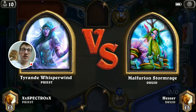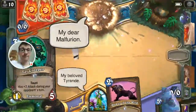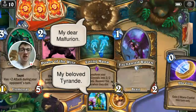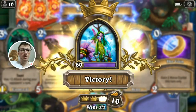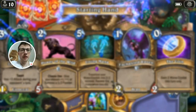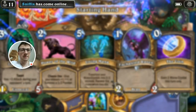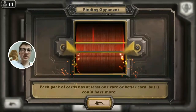All right, there's Priest. Pretty cool — so that was fast. Sometimes you can win without fighting. Ancient Eastern Philosophy. All right, let's go again.